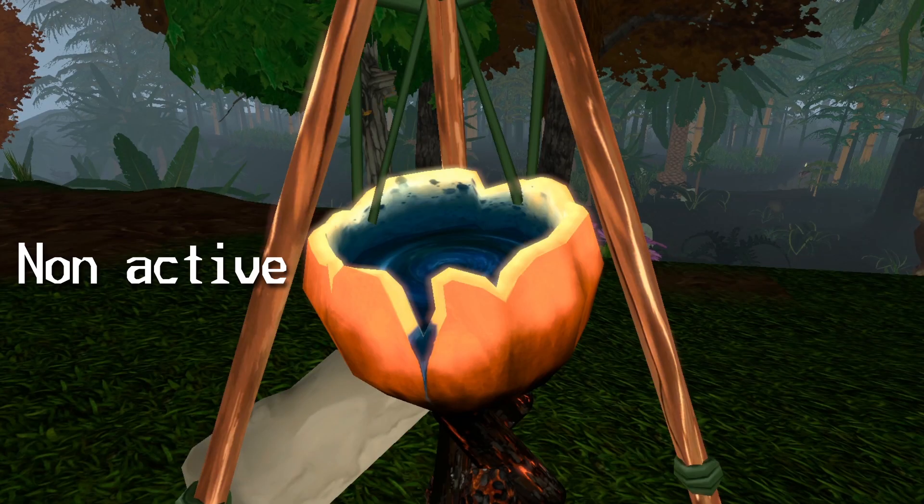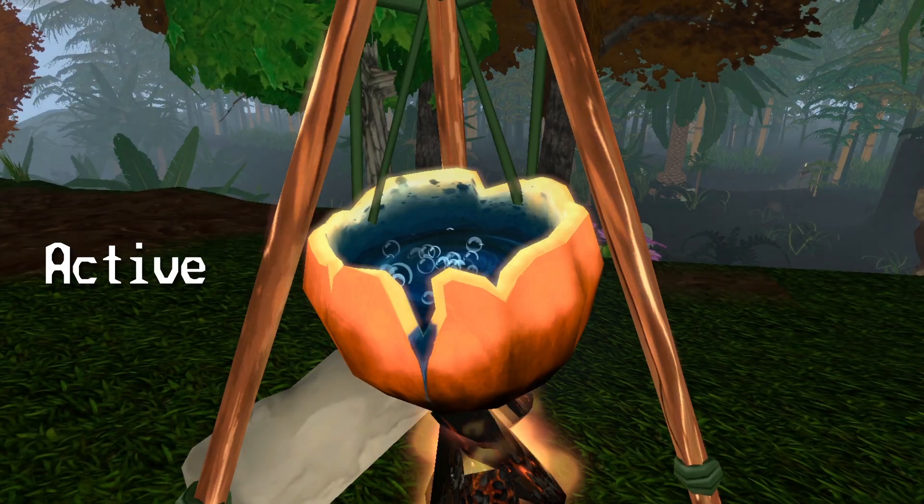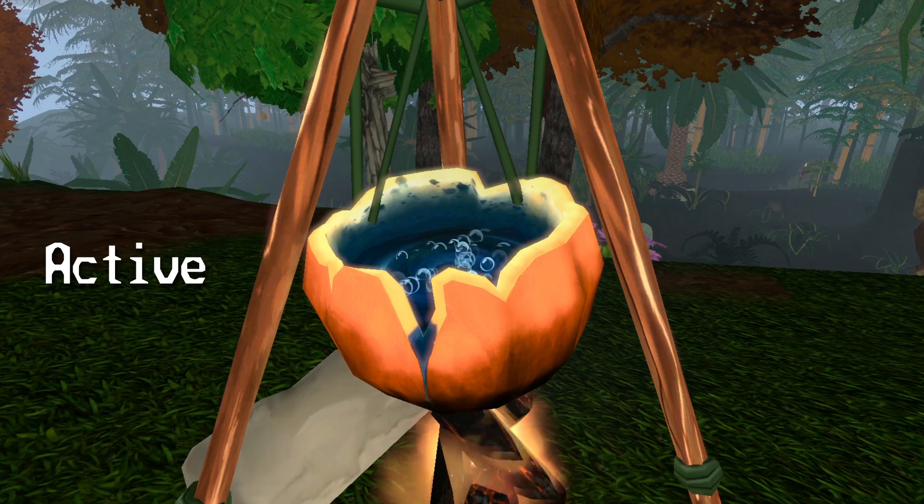If the fire on your fire pit dies out, your cauldron becomes inactive, so in order to keep brewing your potions, you gotta maintain your fire's life.